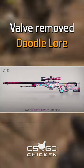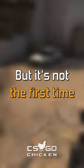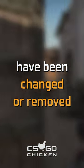In the latest CSGO update, Valve removed Doodle Lore and replaced it with AWP Duality. But it's not the first time that skins in CSGO have been changed or removed.